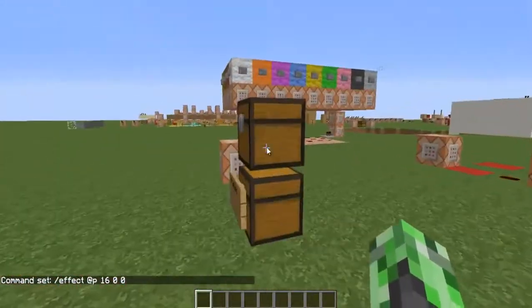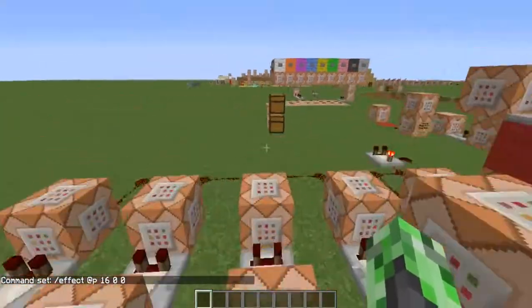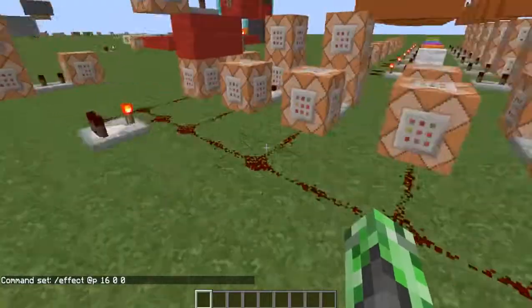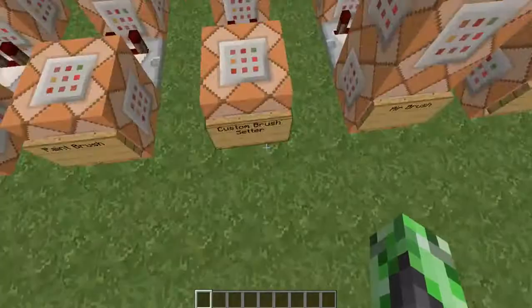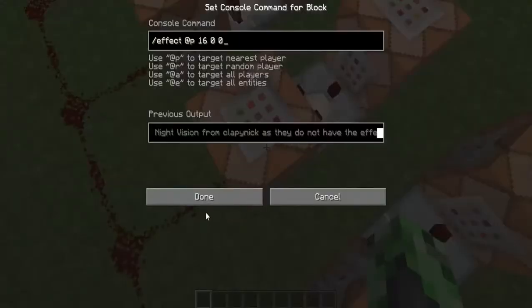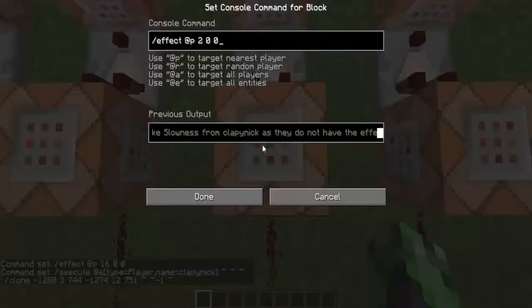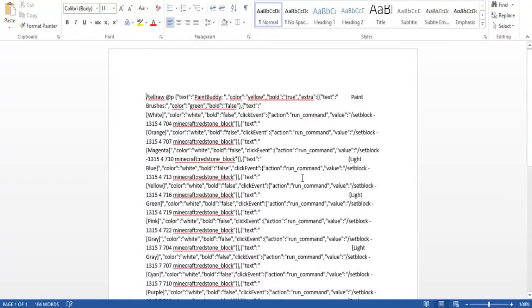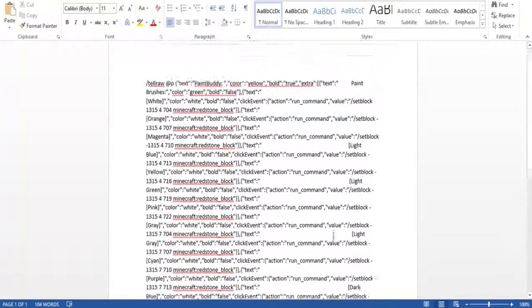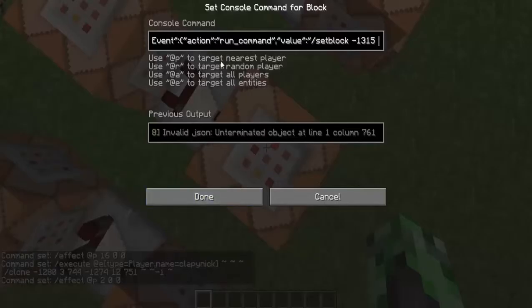Next is the custom brush setter - that's invisibility. And if I have slowness, it's going to activate this massive tellraw command. I'll show you it in a Word document. Here's the whole tellraw command - it's pretty big. That's the biggest tellraw command I've ever written, and I didn't use any tools to make it. That's what's inside this command block.